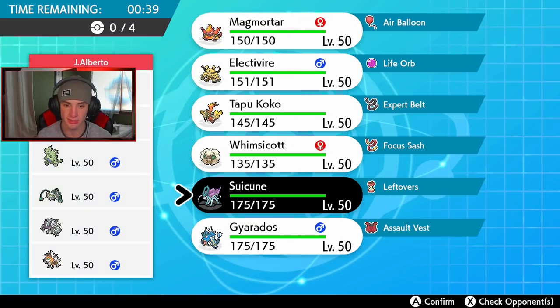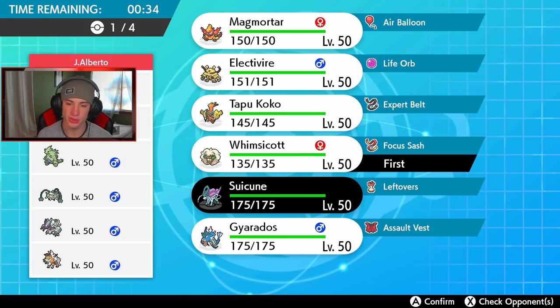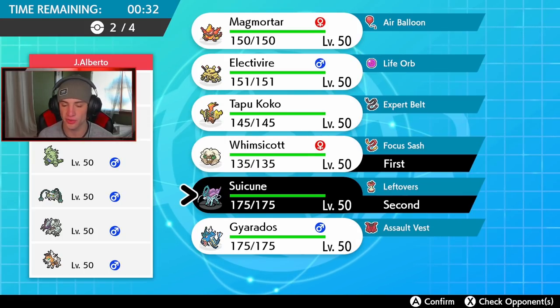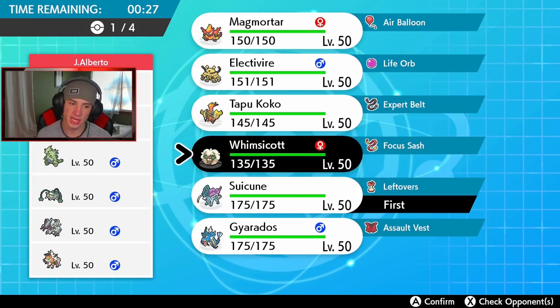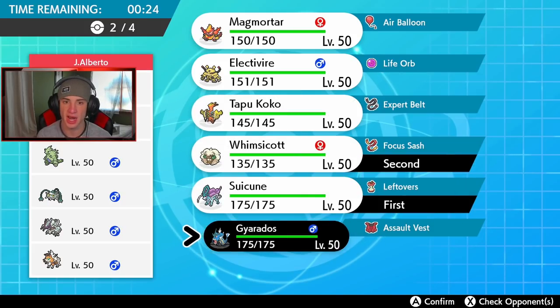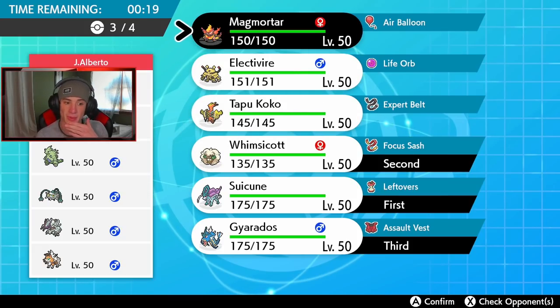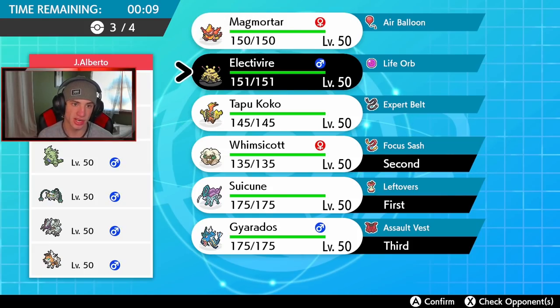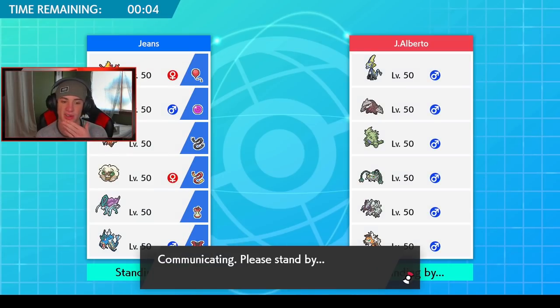I need to bring both Suicune and Whimsicott to get the Tailwind off and set up screens. I definitely want Gyarados for that Intimidate. In the final spot, Magmortar is tempting but he has two water Pokémon which scare me, so I'd rather bring Tapu Koko or Electivire. I think Electivire would be a little better considering it has that Life Orb — and Koko wouldn't be bad either. Let's go Electivire because I'm kind of scared if he brings Ferrothorn in the back end.